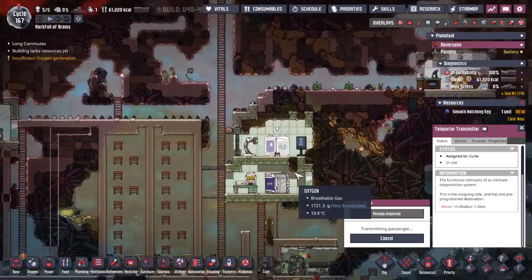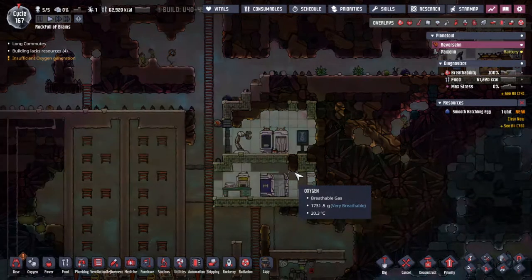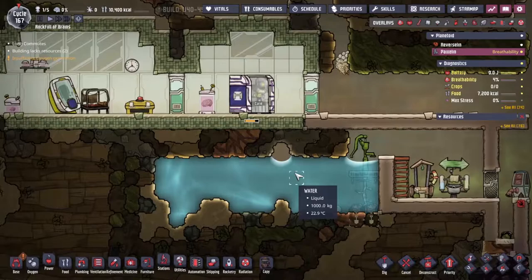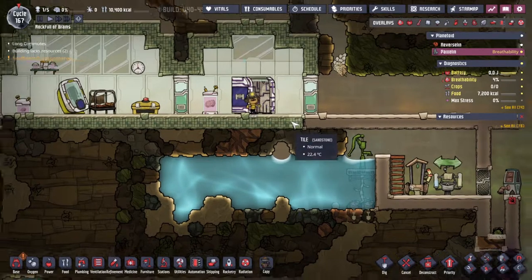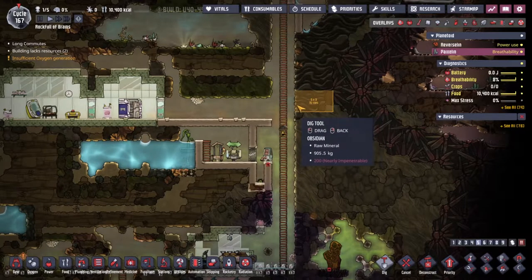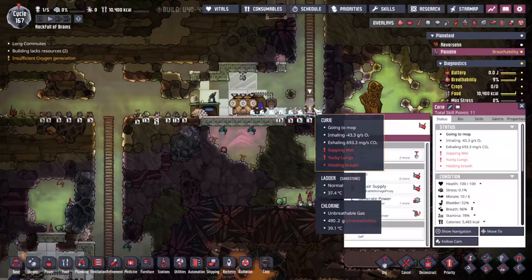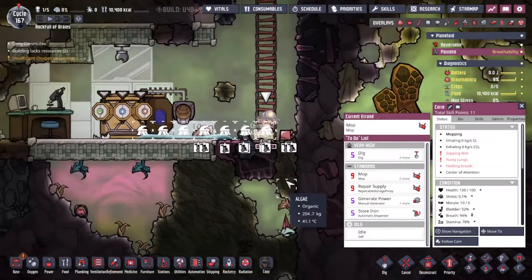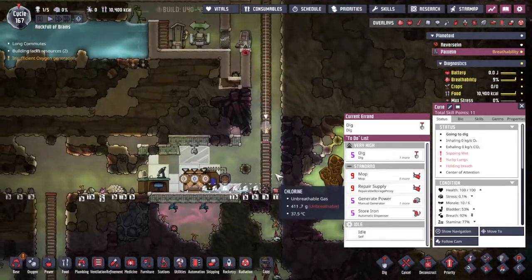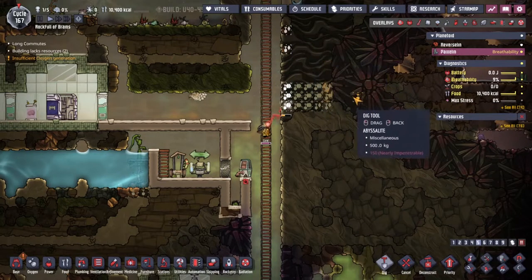We need to get the iron and put it into storage. Landing down hard on the other side but looking good. There's some iron right before we even get going. Curie is mopping, but there's loads of iron right there. She's going to do this dig — more and more iron. Hopefully she'll send some of the iron over.